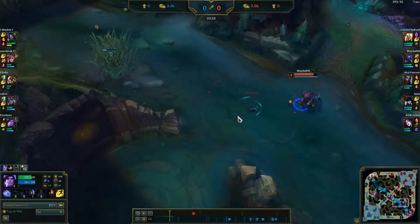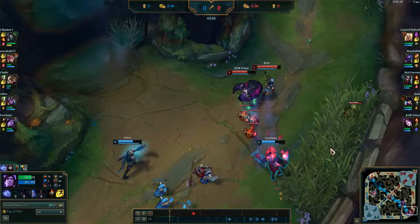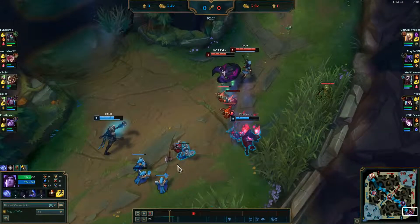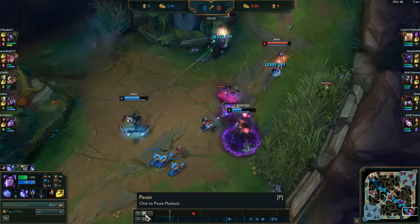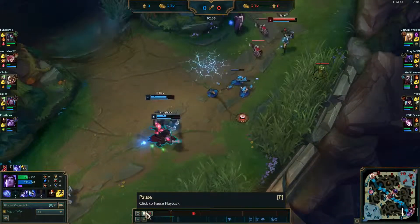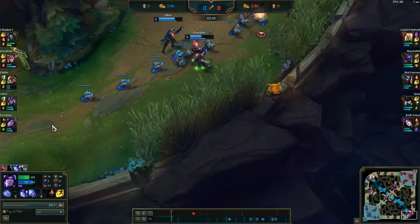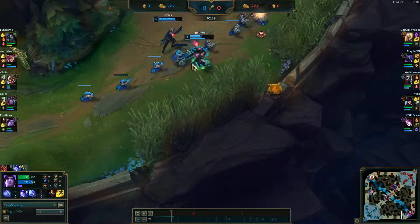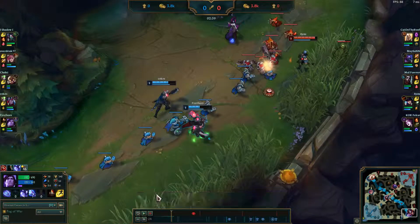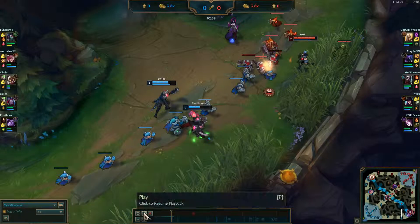I'm not sure if this ward right here actually had vision of Jax, but it always helps. Right here I'm going in for a stun. We did an extra lot of damage, but that was unfortunate — my fault. I'm getting hit right there, but with that stun we probably could have killed him.